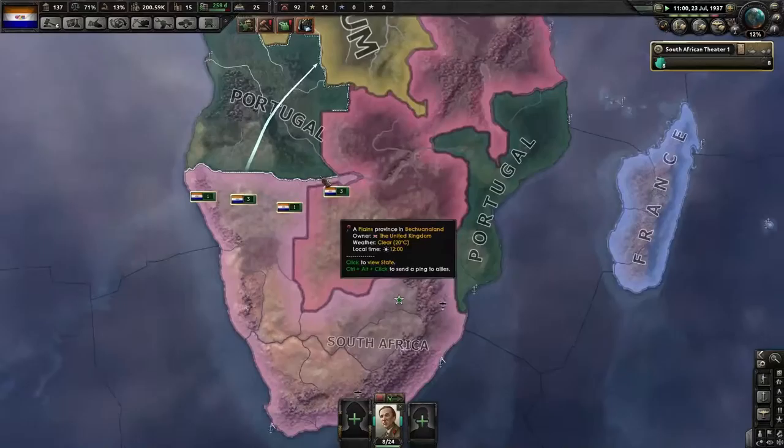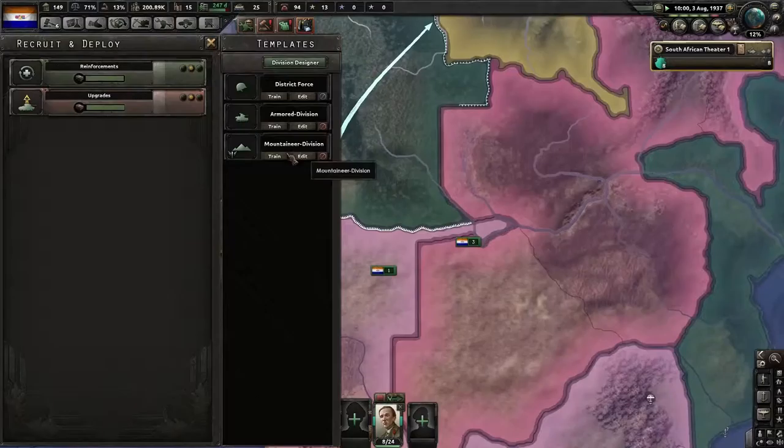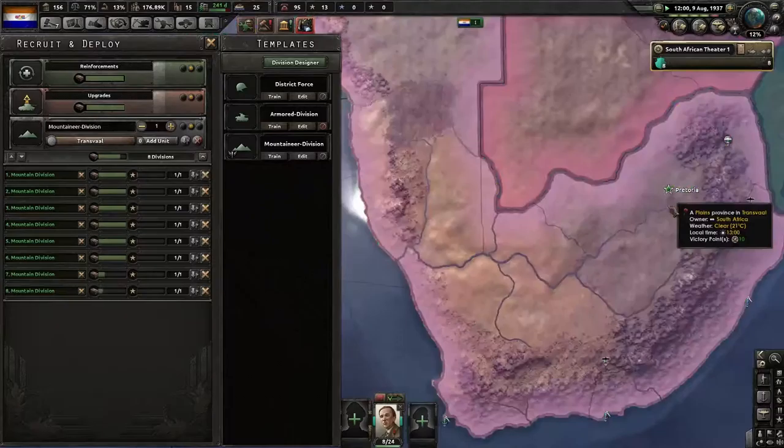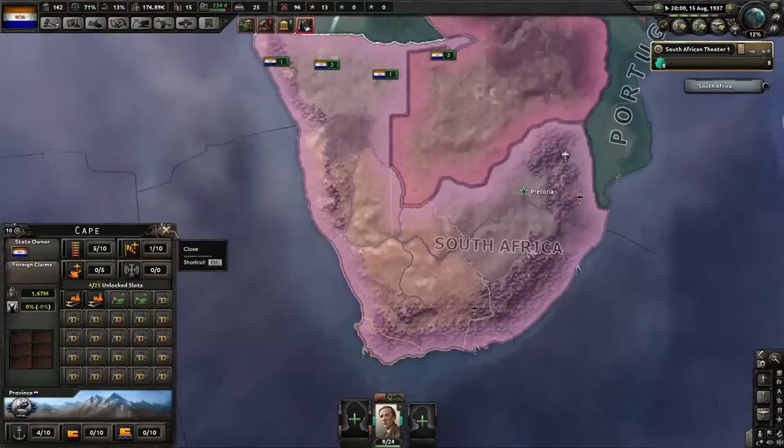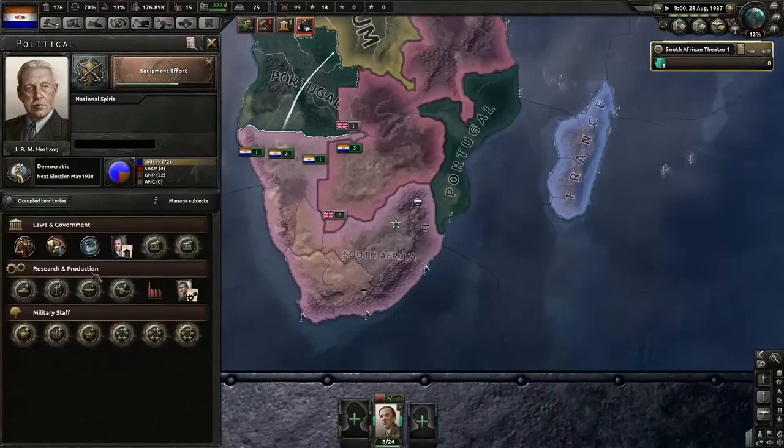I don't know why I keep checking my resources — I always expect to have some but not today, I'm broke. Let's mass produce those guys. I'm surprised our capital is in Pretoria rather than Cape Town or Port Elizabeth — I honestly thought those were the main cities.